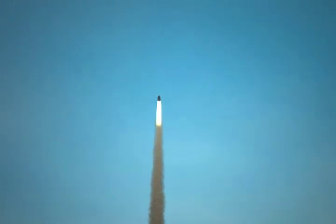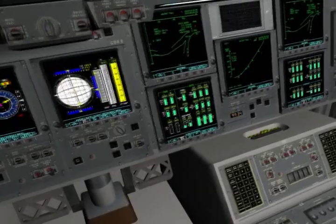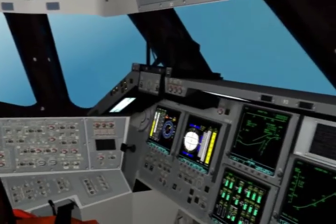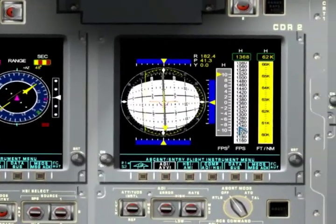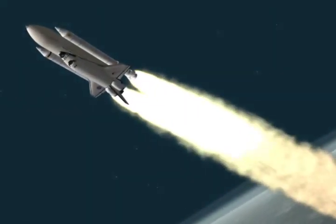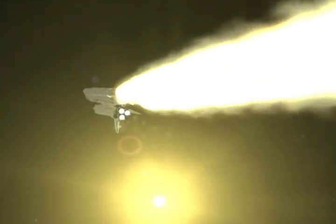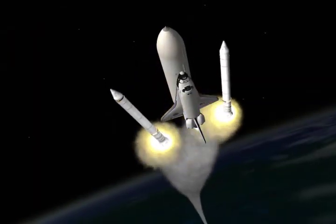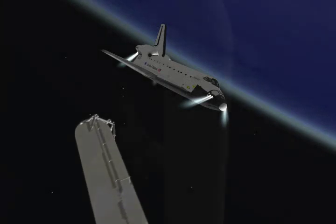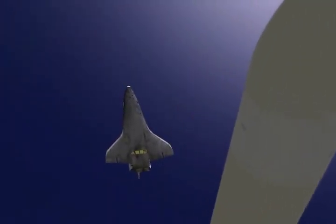Roll maneuver complete. Columbia, cruise and shuttle up. SRB is right out. SRB separation complete. Houston, Columbia. External tank separation complete. Over. Roger that. Good luck. See you back home soon.